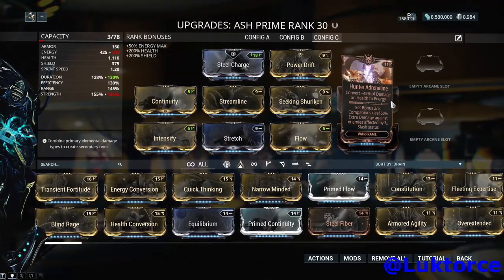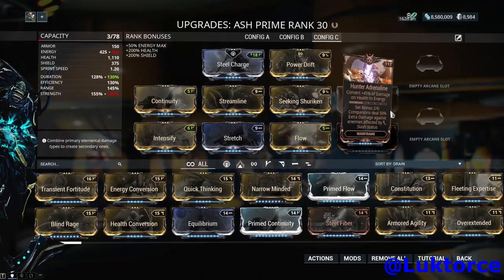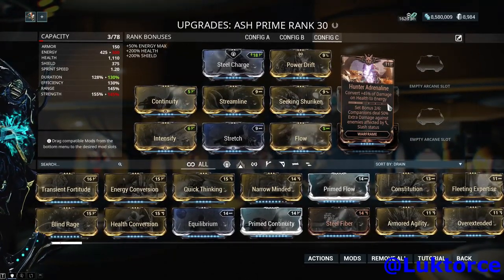Hunter Adrenaline is a great mod and acts as a bit of a safety net — say if a teleportation goes wrong. Hunter Adrenaline can be obtained from the Plains of Eidolon.